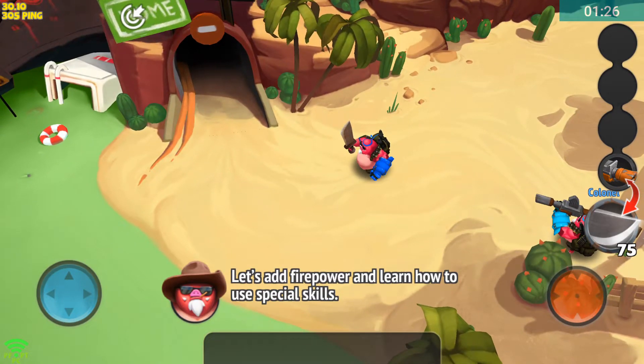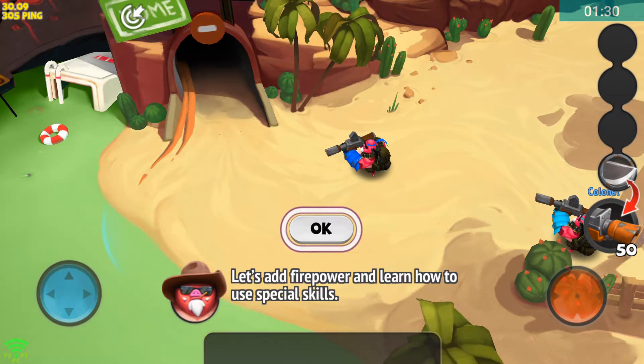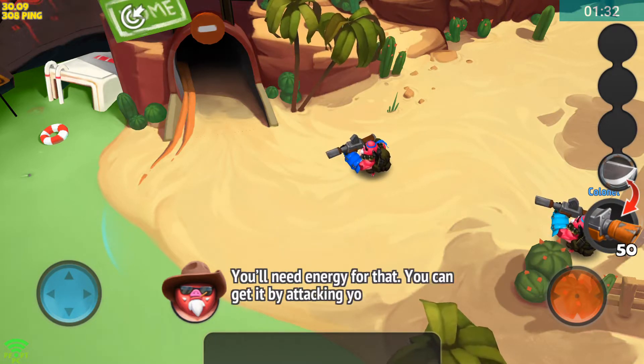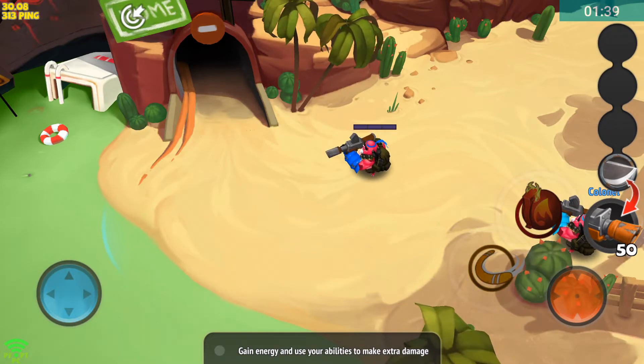Let's add firepower and learn how to use special skills. You'll need energy for that — you can get it by attacking your enemies. Gain energy and use your ability to make extra damage.